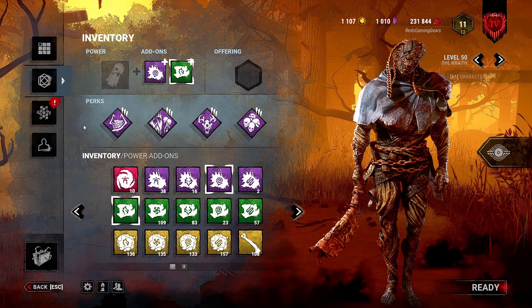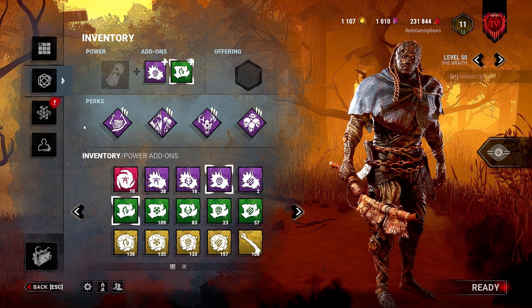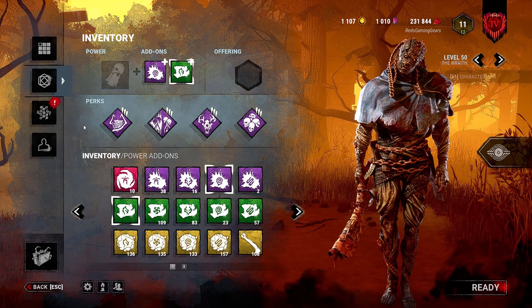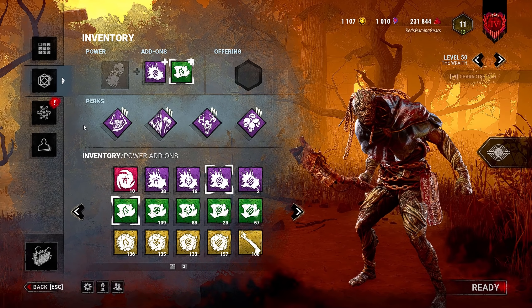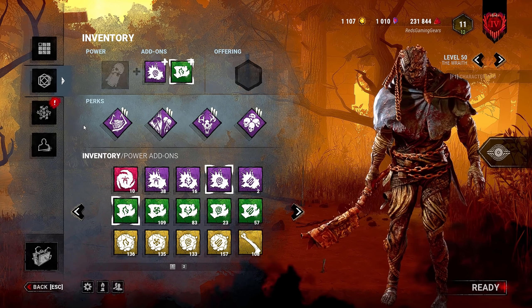Hey everyone, Red here, and today I bring you the new Hit and Run Wraith build. Overall, the past few months the Hit and Run playstyle has really fell apart due to the Boon Totem meta, but this build looks to solve that with our friend Wraith here.